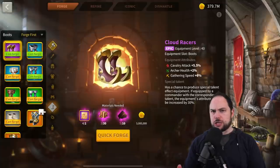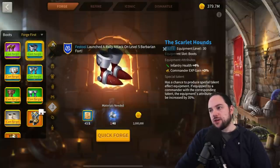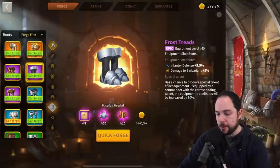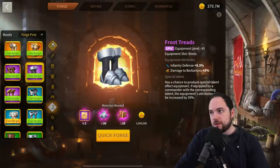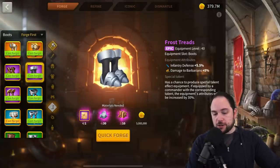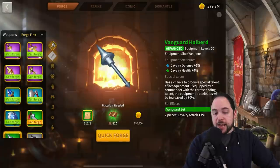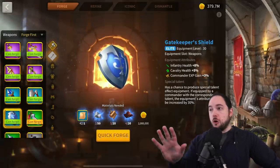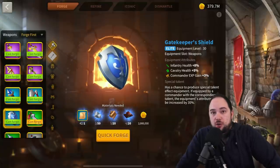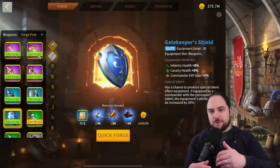Another shockingly good infantry piece is the Scarlet Hounds. Get a talent on this and you're looking at about 5.5% health. If you follow the upgrade path to epic, the Frost Treads are actually a downgrade until you talent them — you'd rather have the health. So the Scarlet Hounds are one of the last infantry upgrades you'd try to replace. I also mentioned the Gatekeeper's Shield, which I think is the number one item overall for things you never upgrade from.